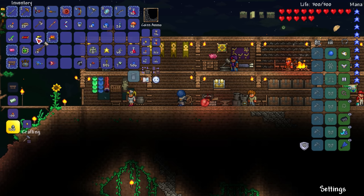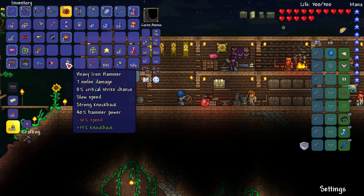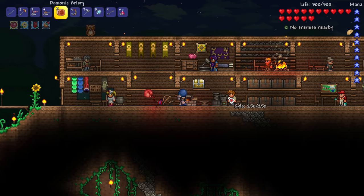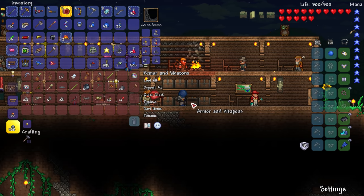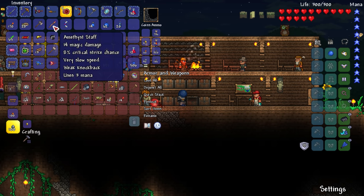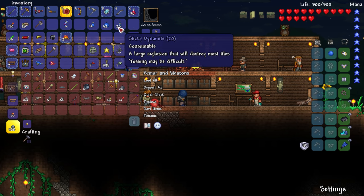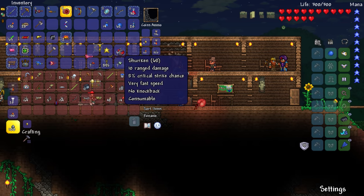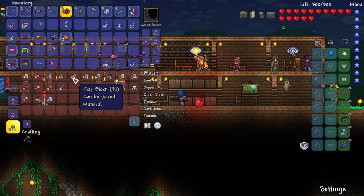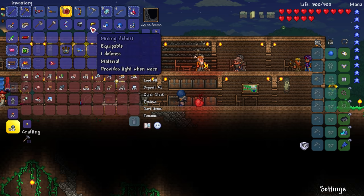Since we just defeated the King Slime, let's keep the King Slime Mask. We'll keep the Ninja Hood to wear in the future. Our inventory's really filling up with stuff. I don't know if you can actually improve your inventory space or if the piggy bank is the next best thing. I really need to clean it up - we haven't used a bucket at all so I might put that up. Mushrooms we don't need anymore since we've got 30 lesser healing potions. Shurikens I haven't used in a while, let's put them up. Seven tungsten ore that we got very randomly from a slime - definitely put those up.